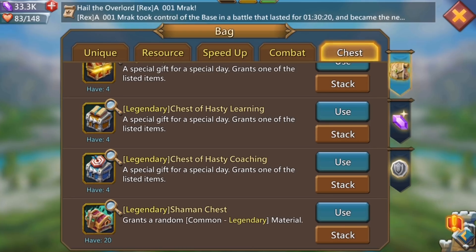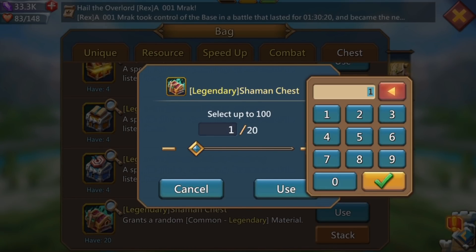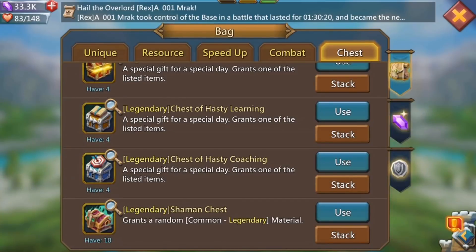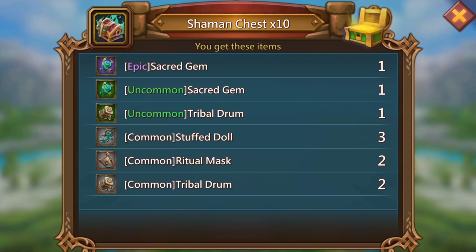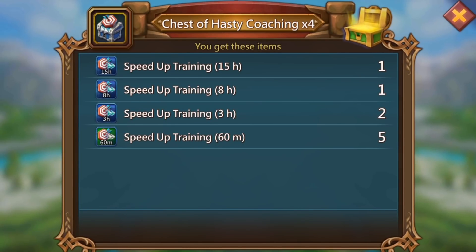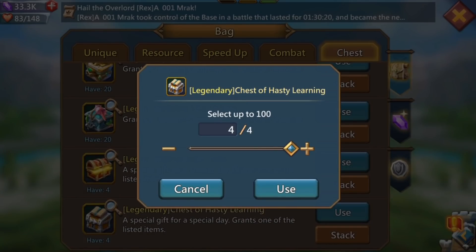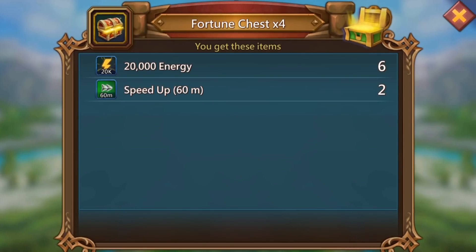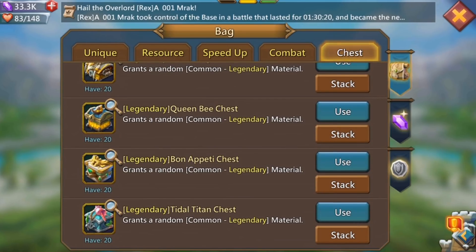Let's dive into the chests from the first purchase, starting with the shaman chest. Opening 10 of these, we get an uncommon sacred gem and an epic sacred gem — not what I'm looking for (voodoo dolls), but it is what it is. Opening the four hasty learning chests gets a 15-hour speed up and two 8-hour speed ups — not great. On the four fortune chests, that's actually not a bad drop at all: I got 120,000 monster energy, which is pretty good — I can go and kill a bunch of monsters with that.